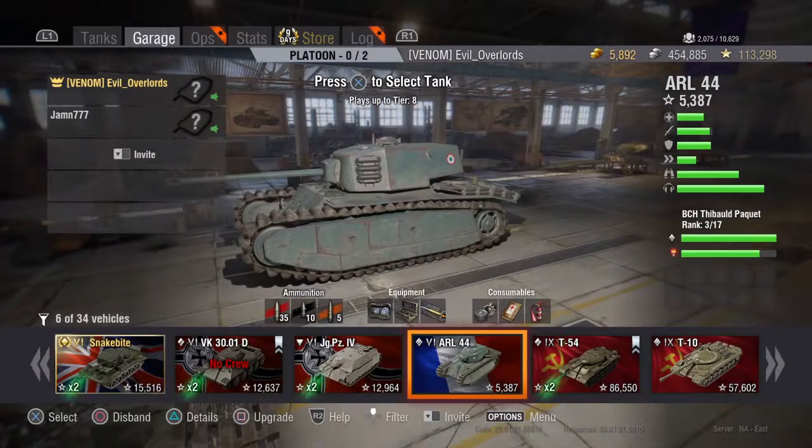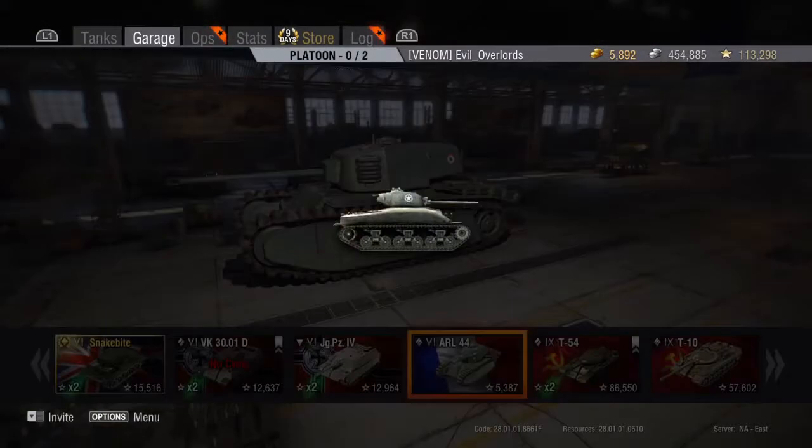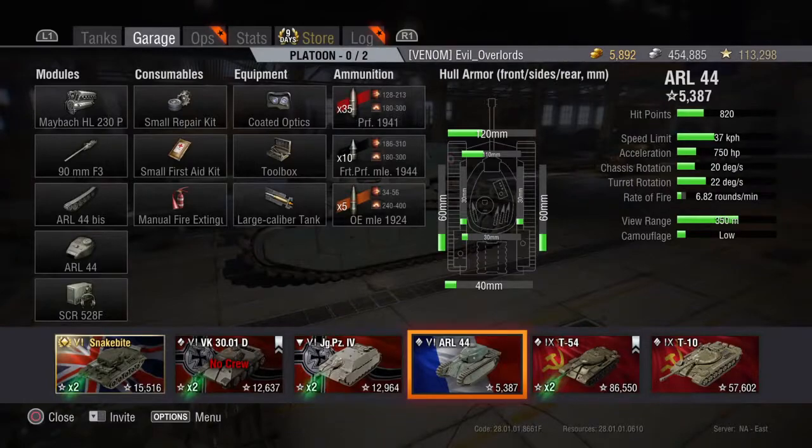Taking a look at it, you can see the front plate is angled pretty well — it's just the sides that are flat. The hull on the front has 120 millimeters of protection, 60 on the sides of the hull, and 40 on the rear. The turret has 110 millimeters of protection on the front and 30 on the sides and rear. This tank can go 37 kilometers per hour, though it doesn't happen very often. It has poor acceleration, the chassis rotates at 20 degrees, and the turret rotates at 22 degrees.